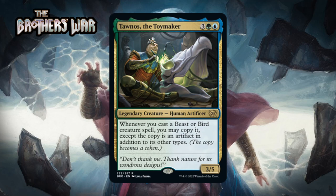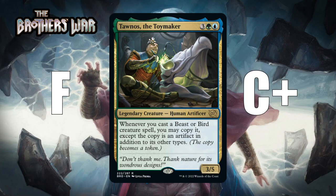Thanos, the Toymaker, which for three generic, a green and a blue, is a 3/5 legendary human artificer at rare. Whenever you cast a beast or bird creature spell, you may copy it — except the copy is an artifact in addition to its other types. This is really sweet for EDH, but unfortunately this format doesn't have a whole lot of beasts or birds. You probably need two in your deck before you really want to play this, and it'll be difficult to end up with that many. There are going to be a lot of decks with no beasts or birds, where it's an F. Because there aren't enough common and uncommon beasts and birds, the ceiling for this card is sadly just a C+.